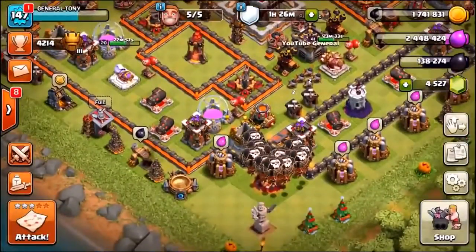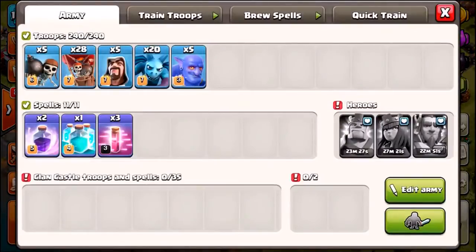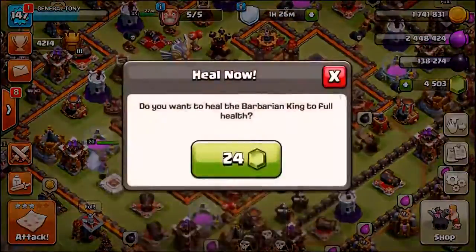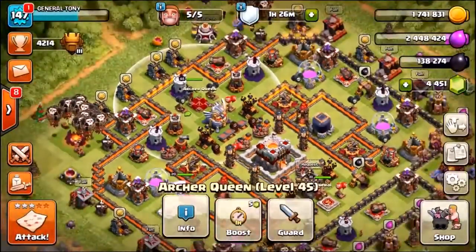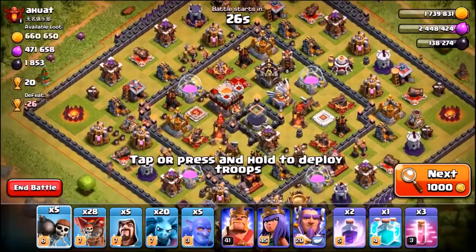We're not going to watch any more replays — they're all roughly the same. Instead, let's get into a live attack using a very similar army to the one that just attacked me. We'll gem up the King, Queen, Grand Warden troops, and spells are ready. Inside the multiplayer battlefield we need a two-star and can pick up a star bonus — about 400-500K gold and elixir. Here we go — not bad at all, second base landed on: 660,000 gold.